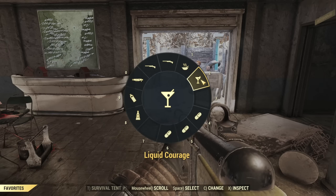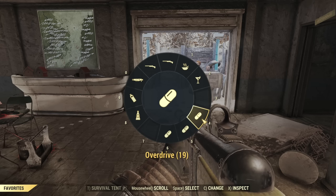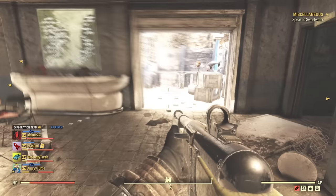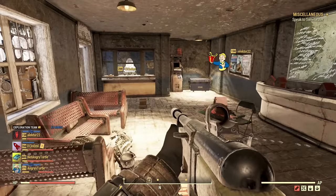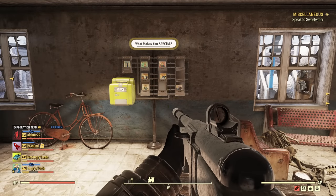To maximize damage during the fight, I was using Liquid Courage, Ballistic Bog, Overdrive, and Psycho Buff — in that order. Plus whatever magazines and Bubbleheads you have when you have them, use them. That's about everything for this build.